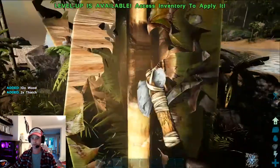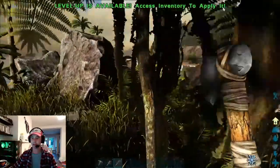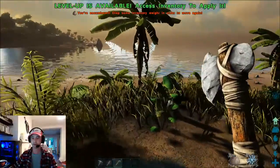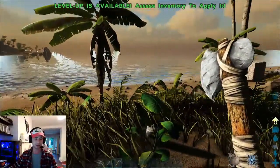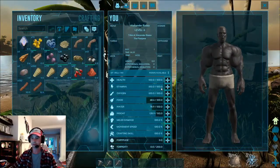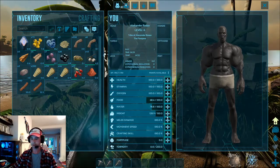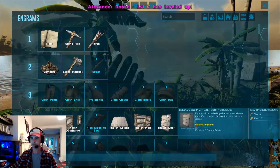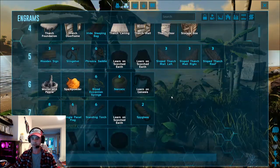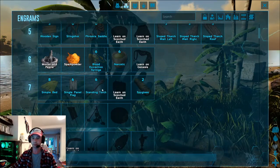If you do happen to accidentally cut down a tree that you really like, all is not lost. There is a way to regrow it but that is something you'll learn later on. I'm now going to use up this level I've gained to show you about gaining levels from doing this method. I'm now currently level 7. At level 7 that's given me access to spyglass, single panel flag, standing torch and a simple bed.